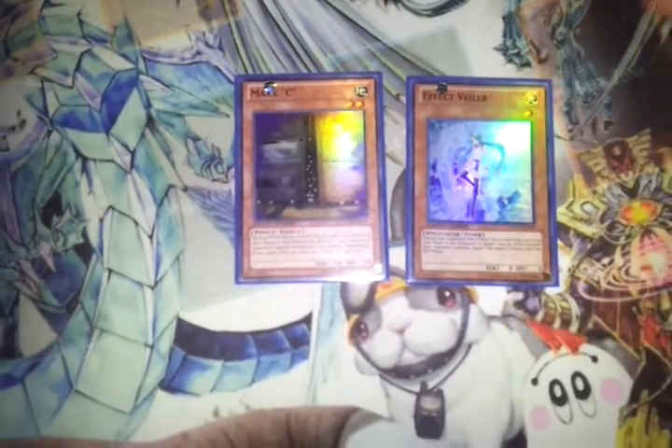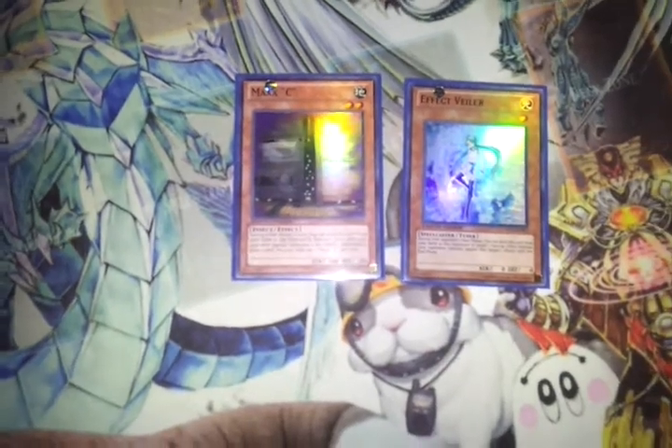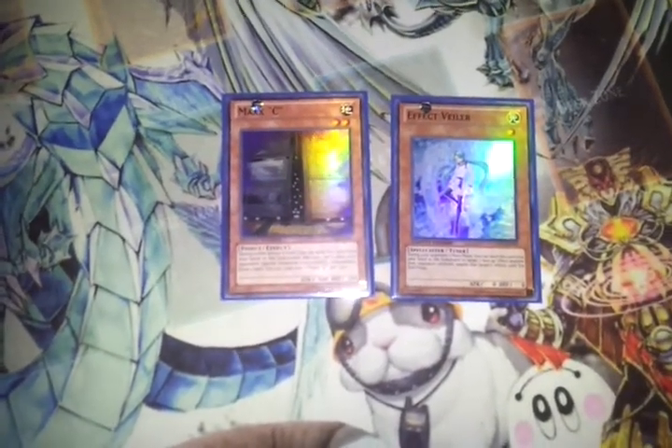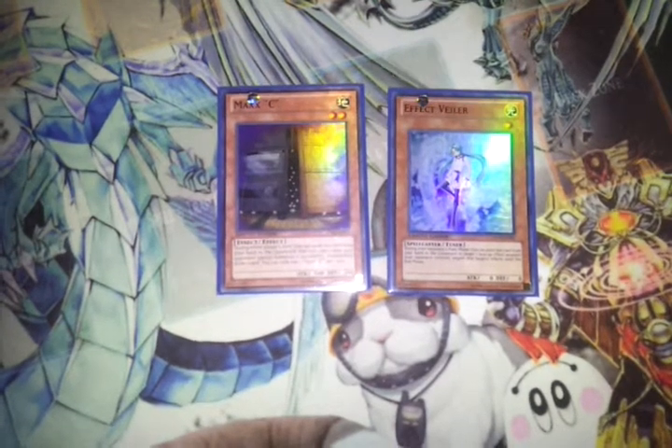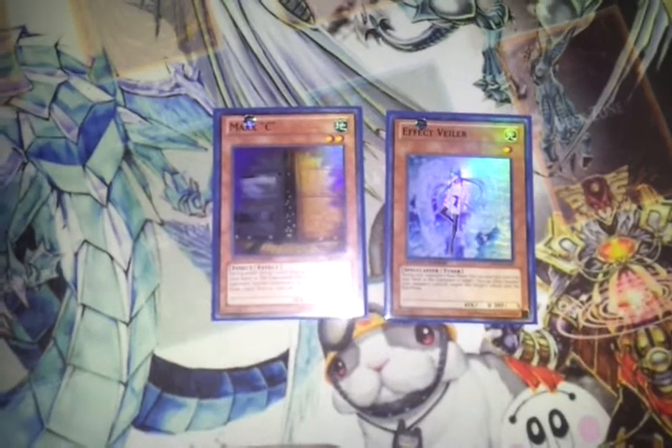Effect Veiler is also a Tuner, which means you can Synchro Summon with it, but Max C is a level 2 non-Tuner Earth, which means you can use Psychic Commander or TG Striker to help make the Naturia Synchros. So it's kind of up to you, depending on the deck.